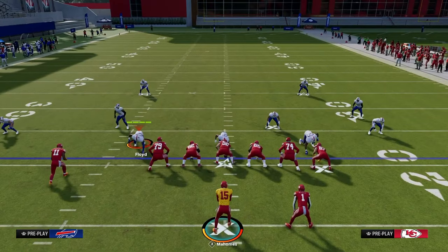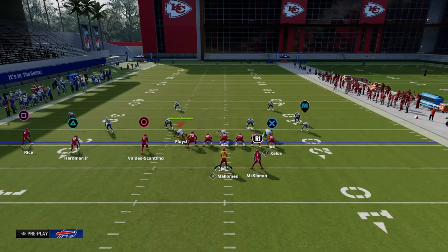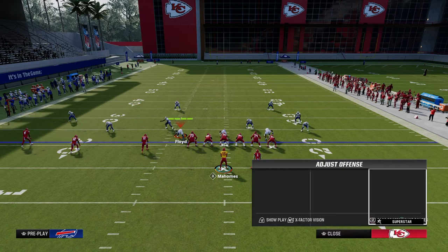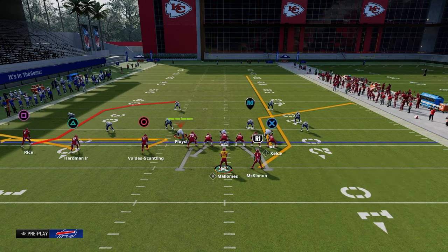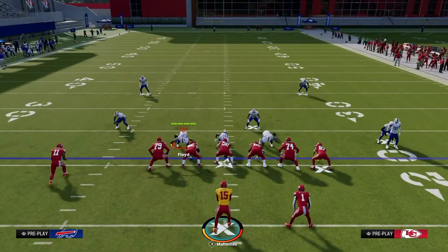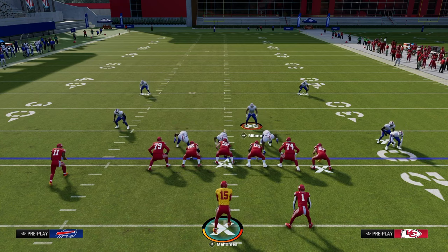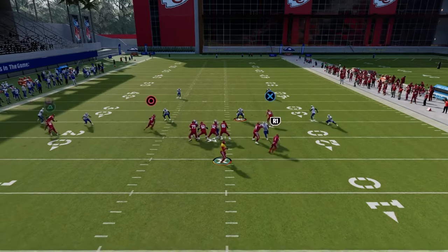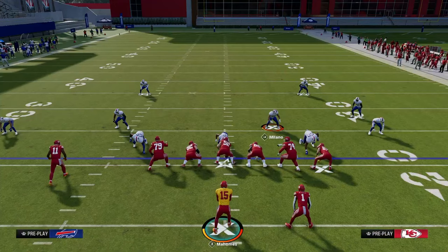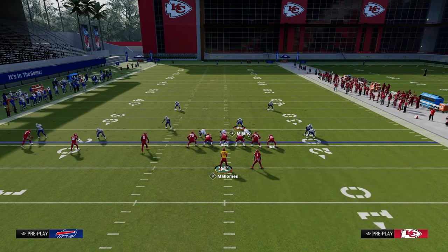For our first setup, we're going to flat the middle trips receiver, zig the inside trips receiver, corner route the tight end, and streak the running back. This is what I'd categorize as a power play — something that consistently works against the majority of defenses with only a couple of very specific adjustments that can actually defend it. Most of the time the user is going to be on the running back side, so the flat will get pulled out and you can throw the zig in between the hook curl defender and the hard flat defender.